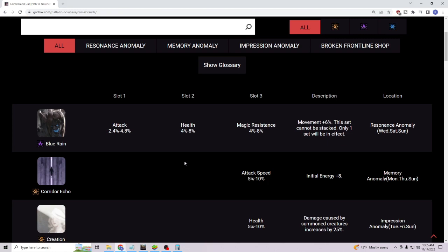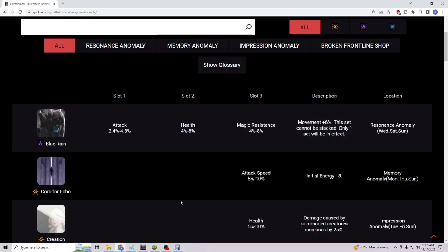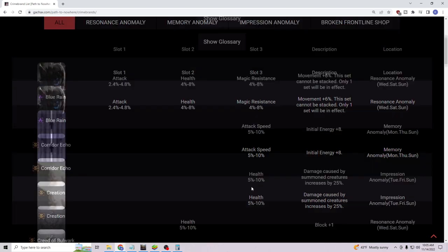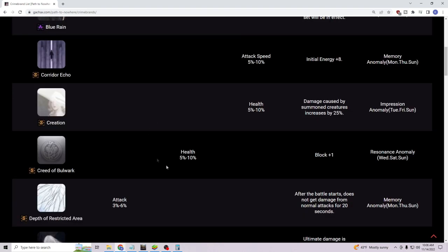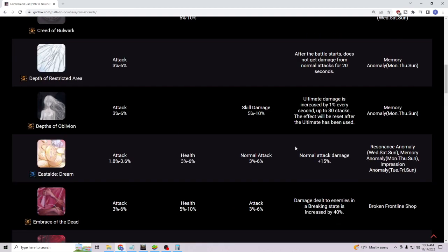For crime brands: unlike Stargazer, I think the initial energy options actually make more sense here since once a beacon is on a character it sticks. The 'Creed of Bulwark' is a chef's kiss — HP percentage, and it only costs one slot to activate, leaving your three-slot open. That's really good — it's almost nuts that a plus-one block effect only takes one slot. Most characters can benefit from that.